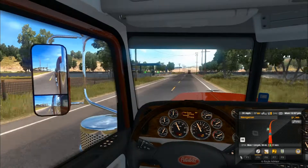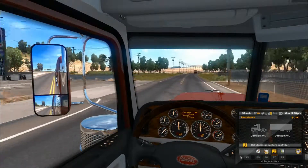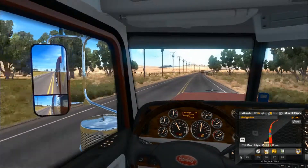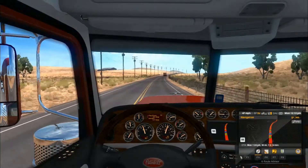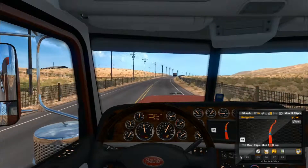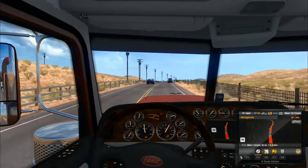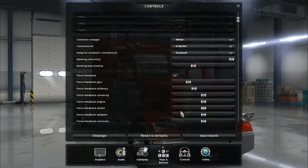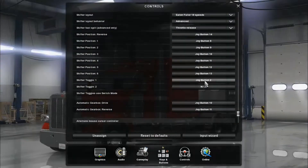A car rear-ended us a little bit when we were turning onto this road, but it should be smooth sailing now. As you can see, I'm still getting used to the gears — when I was practicing I had the toggle button switched around. Let me swap them around quickly. Yes, like that — that'll be better.